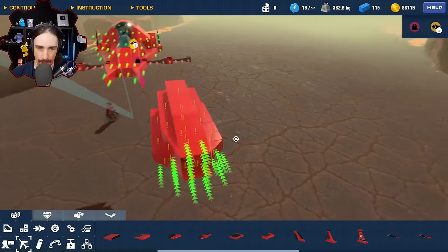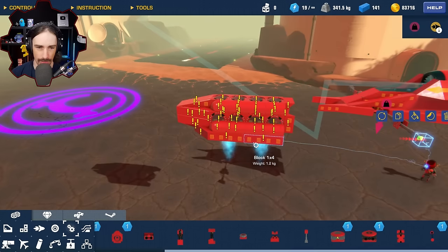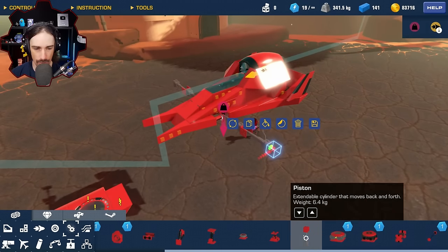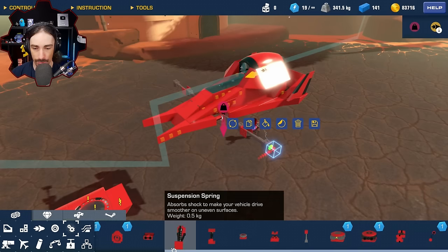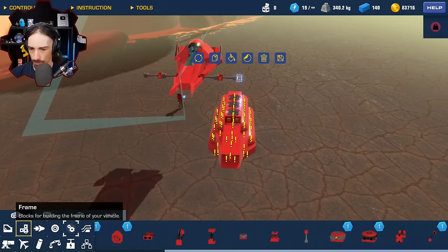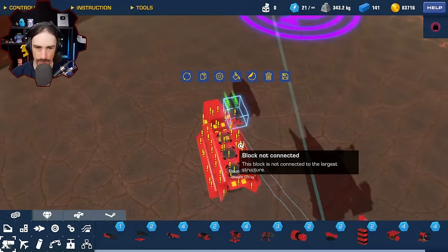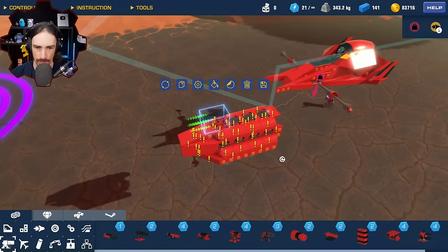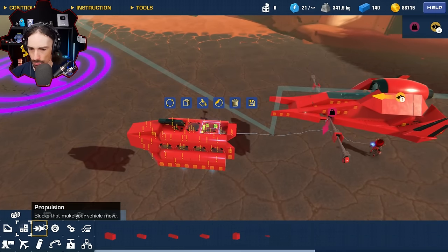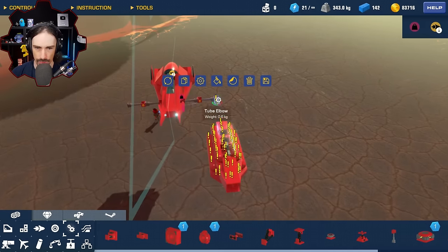He struggles a bit making aesthetically pleasing pods — the first attempt looks too much like a torpedo. He builds a pod he's not fully satisfied with but moves on, noting he's much happier with the racer design. At 19 power cores, he still needs to add guns. He works out placing the gun with a slightly sunken look, finding it actually looks cool. He then prepares to attach everything with power couplers using a steering hinge.